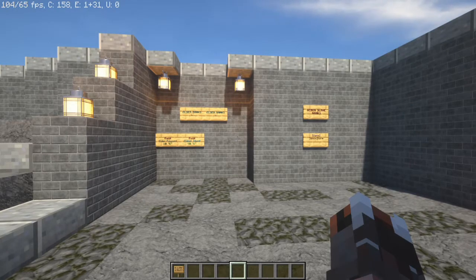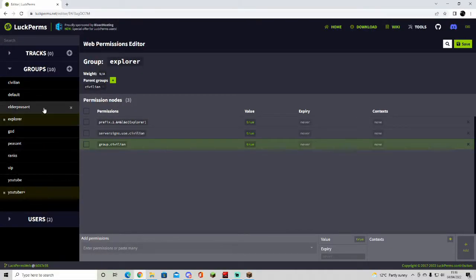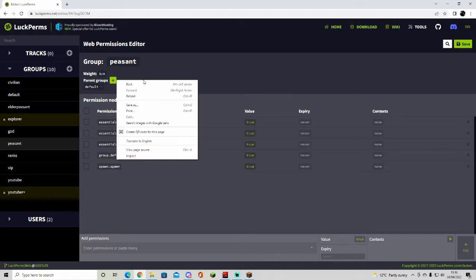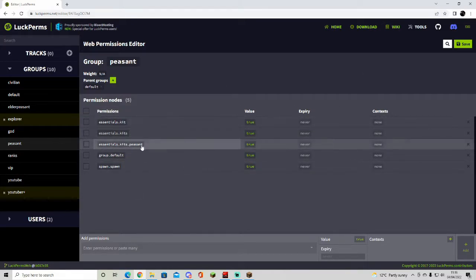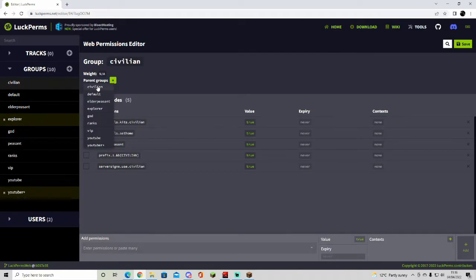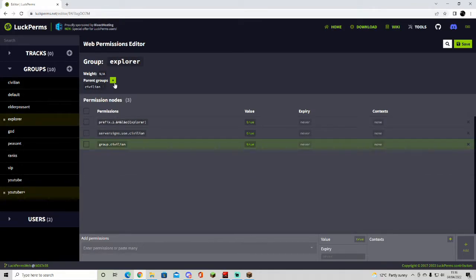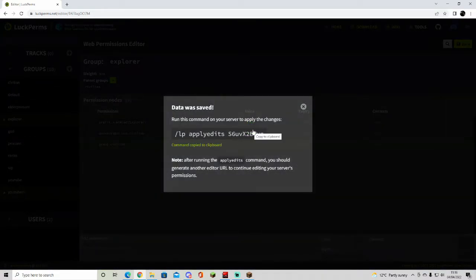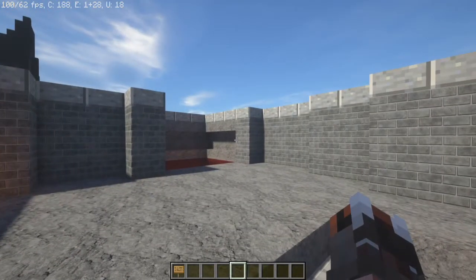To close out — if we go back to LuckPerms on the website, on the left-hand side you've got all the different groups. You click on each group — starting with the lowest rank, which is Peasant for me — and they have their basic permissions. All you have to do when you create the next rank is make them inherit each other. Civilian gets everything Peasant gets, Explorer gets everything Civilian gets, so on. Just click 'Inherit', select which group it parents off, and that's it — that's basically the ranking system.